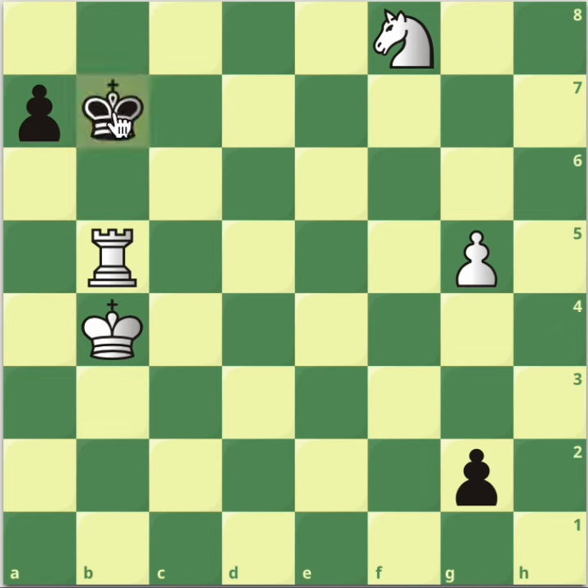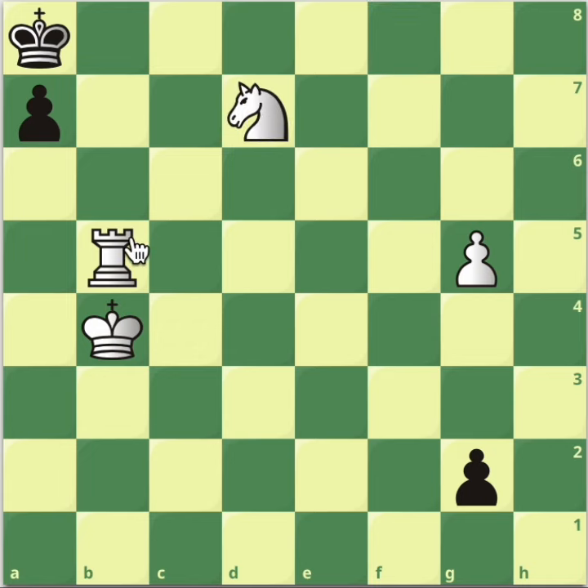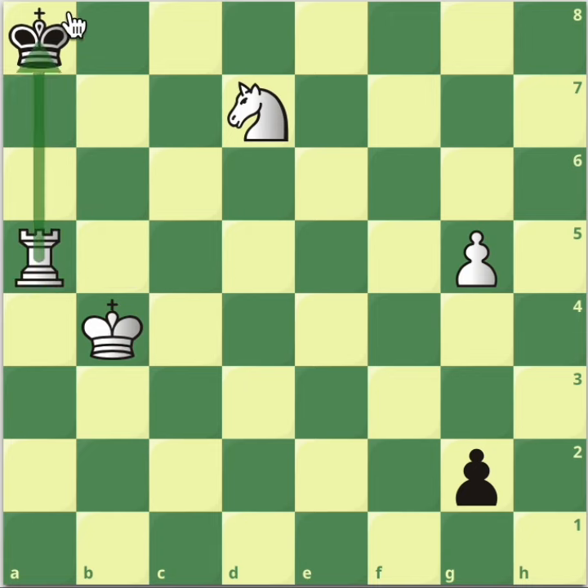After this move, our opponent can choose to play king to a8. It looks like there's no way to stop the pawn, but as a wise old man once said: if you can't stop the passed pawn, play knight to d7 — from where you'll be threatening checkmate with rook to b8. Now there's nothing black can do. If black promotes, it doesn't stop the checkmate. If black gives a check instead, rook a5 comes with check, and then you can reach the first rank.